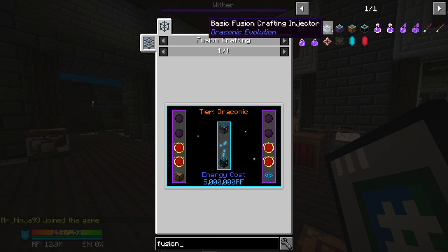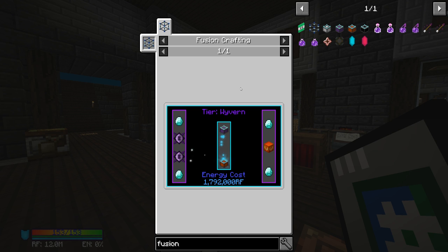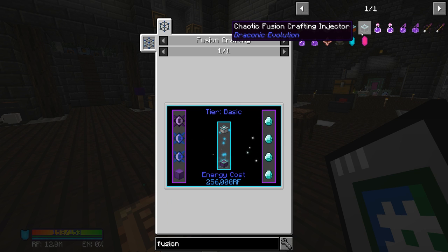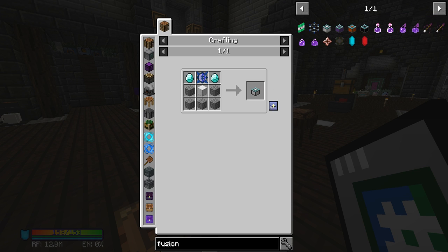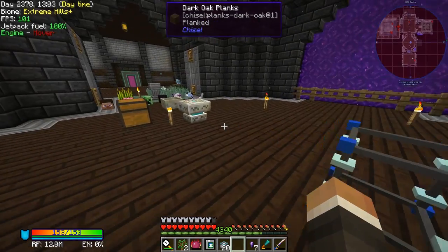The fusion crafting core says tier: draconic. In draconic evolution there are four different tiers of fusion crafting injector. Depending on which type of recipe you're doing you need different tiers — for us we need the draconic fusion crafting injectors. To get those you go through each tier in turn. We need 10 draconic crafting injectors total, plus 10 for the tier upgrades. It's weird — to upgrade basic fusion crafting injectors to wyvern you have to already have fusion crafting injectors, so we need 20, not just 10.